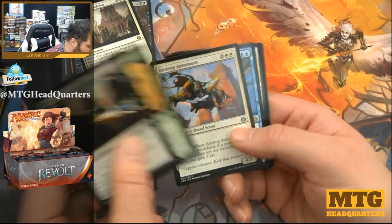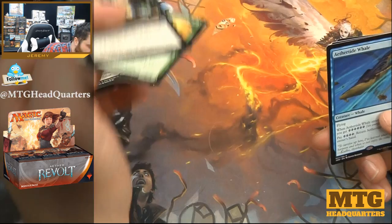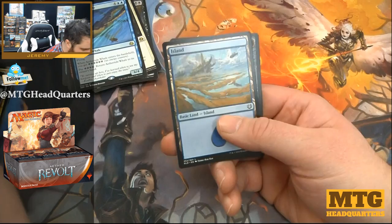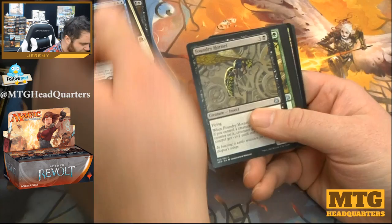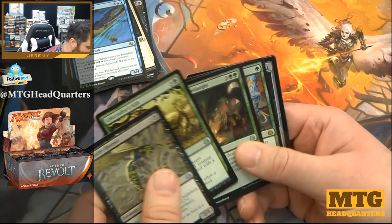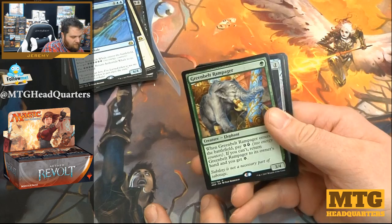Gonti's Machinations, Maulfist, Revolutionary, Airdrop Aeronauts — oops — Aethertide Whale. Airdrop Aeronauts foil! What cards would I like to pull? Foil Fatal Push seems pretty good; seems like it'll hold its value. Foundry Hornet, Lifecrafter's Gift, Monstrous Onslaught, Greenbelt Rampager — very strong 3/4 for one as long as you have two energy. Pretty nice.